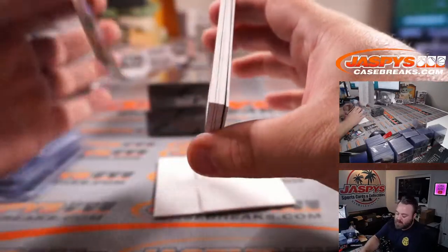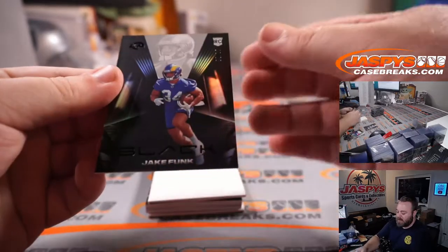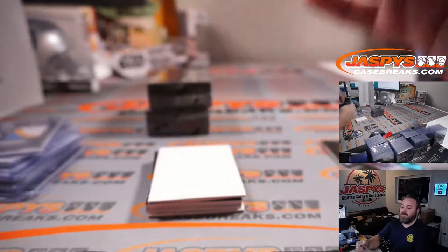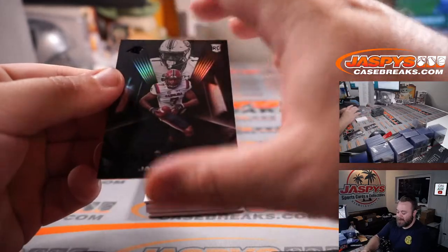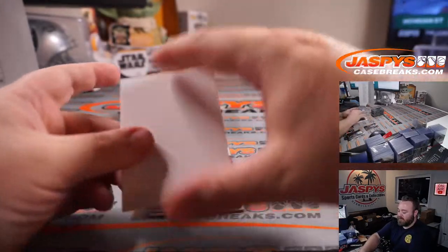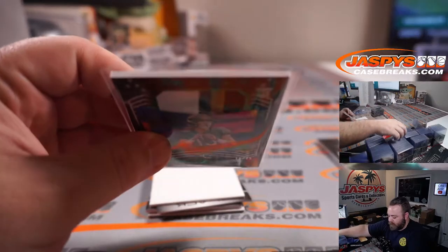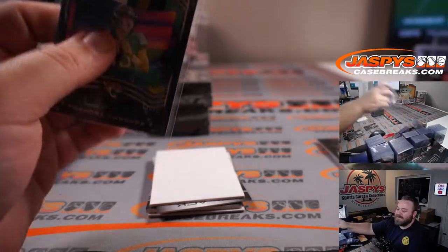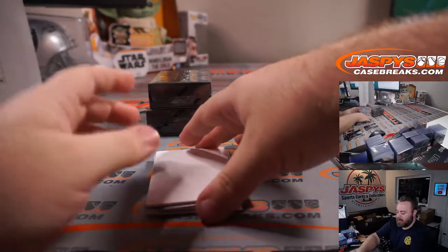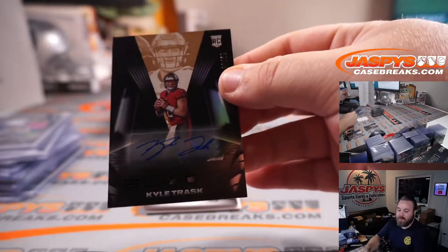Halfway through guys, three more boxes to go. Let's find an NFL shield. Jake Funk, 54 out of 75, for the Rams — Sean O'Leary. JC Horn for the Panthers — Patrick Davis. And very nice four-color patch Trevor Lawrence, 11 out of 25, Jaguars — Sean Maddox. Yeah, that was a nice Tannehill. Kyle Trask, 3 out of 25, rookie auto, Tampa Bay Buccaneers — Sean Maddox.